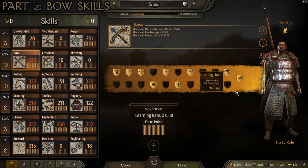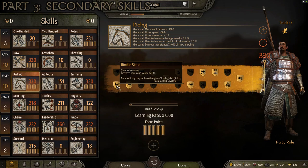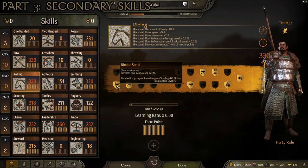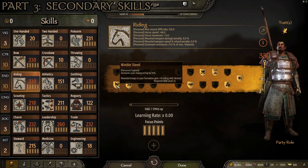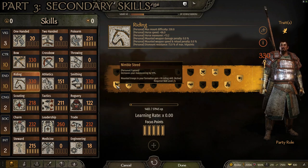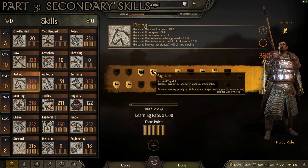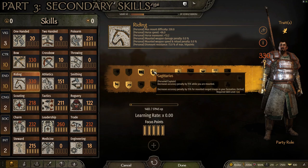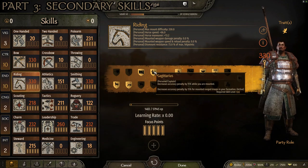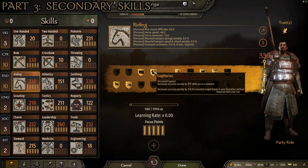Now for key Riding perks. At level 25, Nimble Steed increases your maneuverability by 10% and gives mounted troops in your formation +30 Riding skill. Increased maneuverability is important as a mounted archer even though charge damage isn't — you shouldn't be charging into enemies. At level 100, Sagittarius decreases accuracy penalty by 15% while mounted, and does the same for all mounted troops in your formation, making your whole army of mounted archers significantly more accurate.